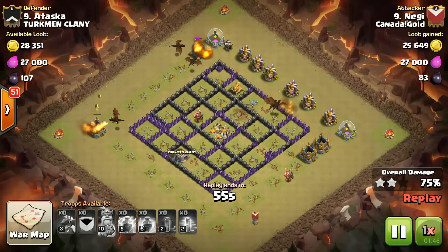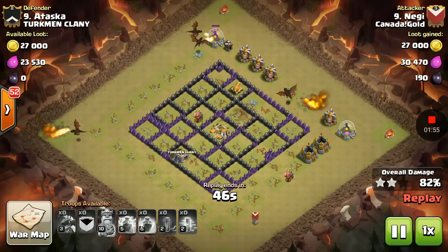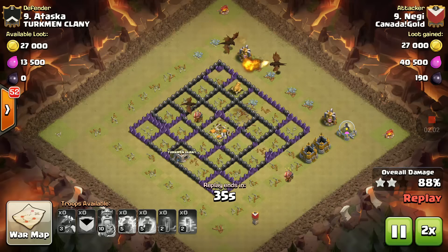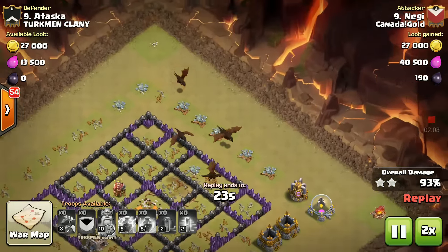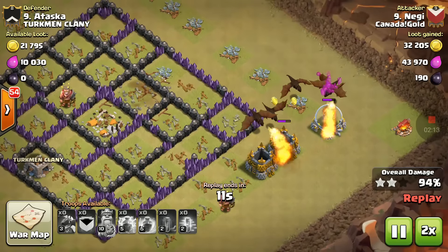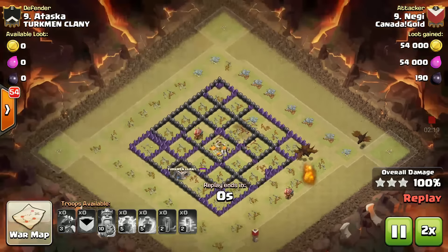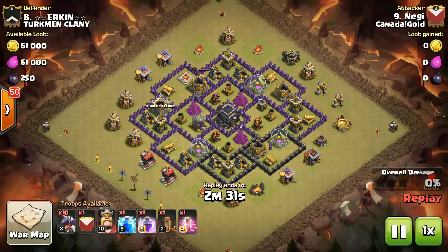The dragons have split into three groups - some moving to the top, some to the left, some to the right - cleaning up the base from all three sides. We're still left with around five dragons and cleanup is in progress. That's how useful and deadly this strategy is. You just have to take down those three air defenses before they eliminate your dragons. A great three-star attack!